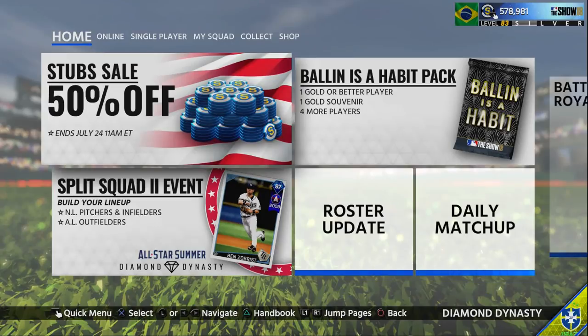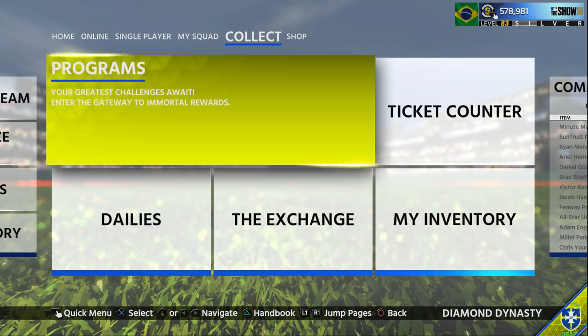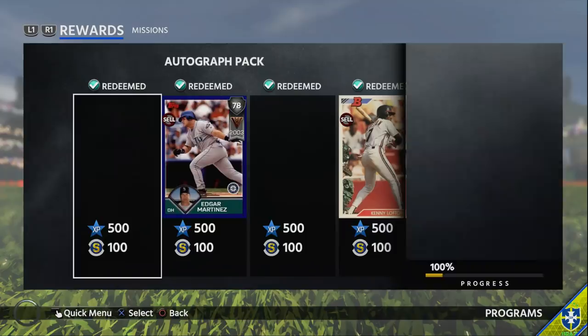What's going on guys, welcome back to another MLB The Show 18 Diamond Dynasty video. Quick shout out - if you haven't followed my Twitter or Instagram, they'll be down below in the description. Getting into the video now, I'm gonna show you guys how to get a couple of 90-plus diamonds for absolutely free. In fact, you can even make stubs - you can make profit off of doing this. Here are the two we're gonna look at: the bat autographs and the baseball autographs collections.